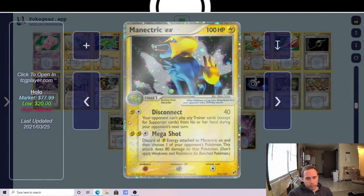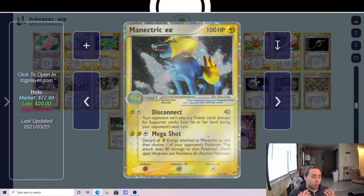I still find Recharge to be better, especially if I only open with a single Lightning Energy, since it lets me grab the second one from the deck. Four copies of Manetric EX — mainly for the Disconnect. I also want to note that Mega Shot, doing 80 damage to anything, is actually a really good sniping attack in this format. It's an incredibly strong sniping option for the deck to have.